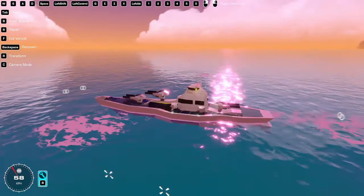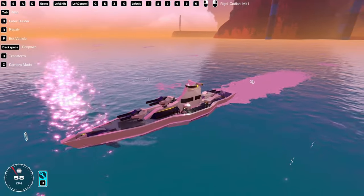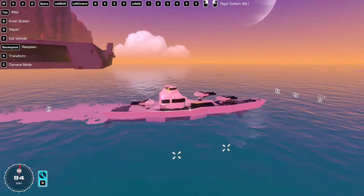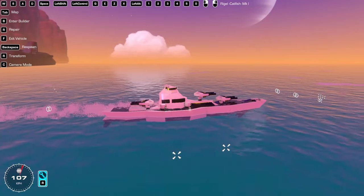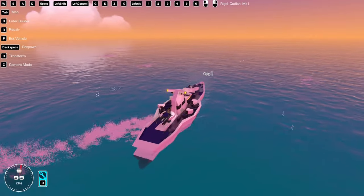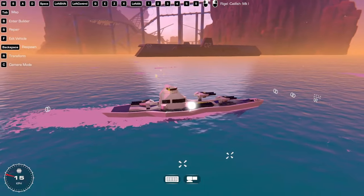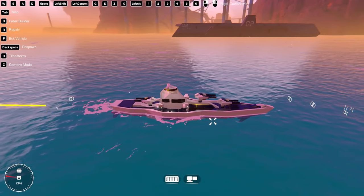It has guns, many of them. It holds a cruise speed of 58 kilometers an hour. If I press Z, it goes up to 107-108 kilometers an hour for its full power speed, which is pretty nice. Let's start with the side weaponry. It has these little pew-pew guns, which are basically anti-air.